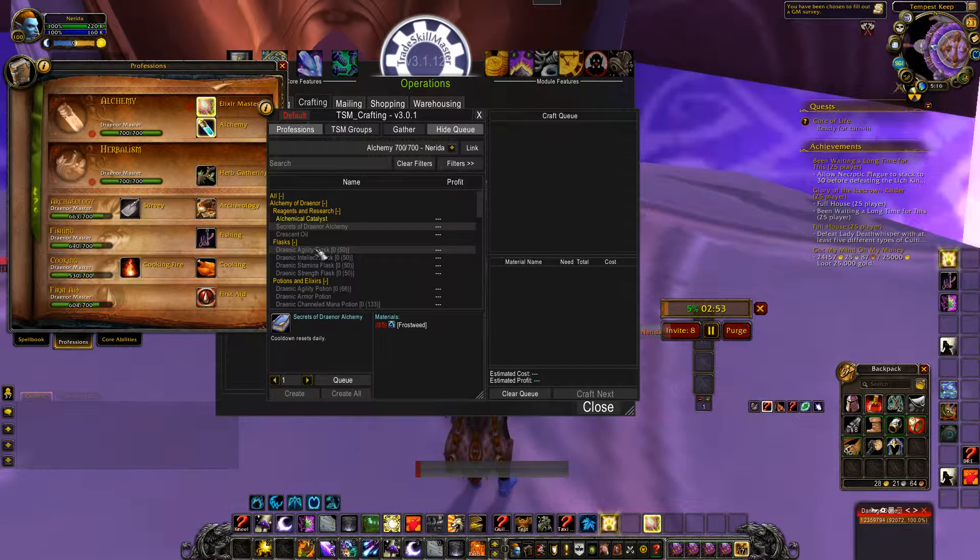Profit and loss — you'll notice that if I were to craft all these items, since I don't have the mats, it won't show you my estimated cost and profit. But if I were to craft all these items and sell them at the price described in my posting operation, I would probably make a loss depending on how much it is. The reason is that I'm crafting all these items regardless of profitability. I told TSM not to set a minimum profit in the crafting operation, so it includes unprofitable items in the crafting queue.